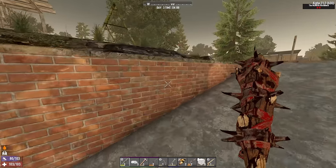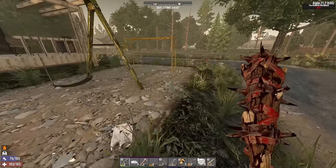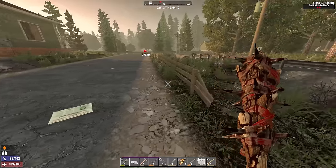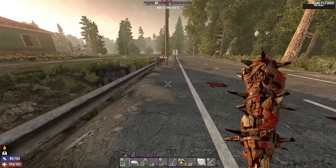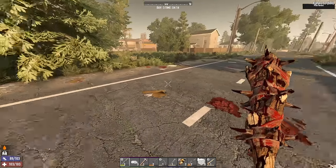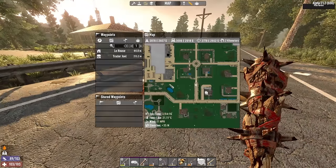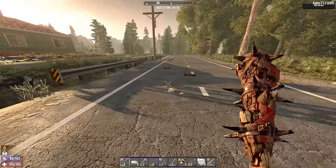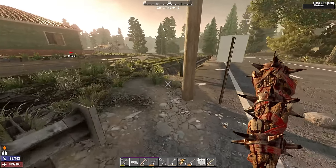Welcome back to 7 Days to Die hardcore. I am dying of dehydration, we need to get some water. The difficulty here is getting water filters without doing quests is a little bit harder because you can't take any quest rewards to get yourself easy water filters. I'm going to wait for the trader to open and get some water so I don't have a massive stamina penalty while fighting zombies on Insane Nightmare, because that is an easy way to die.